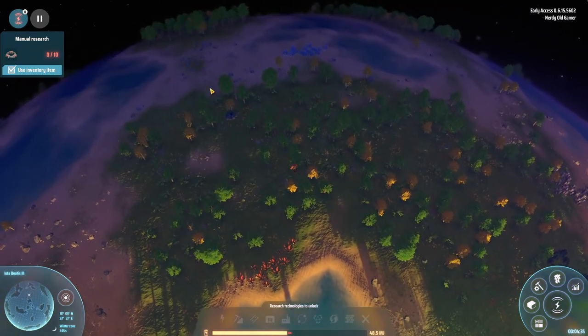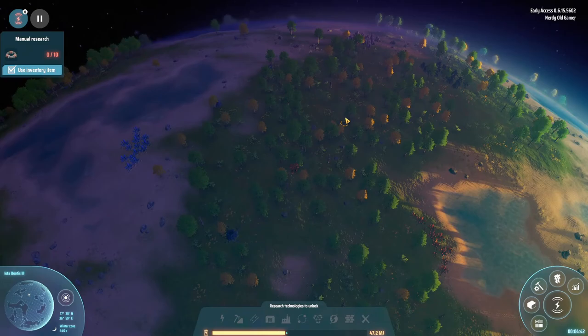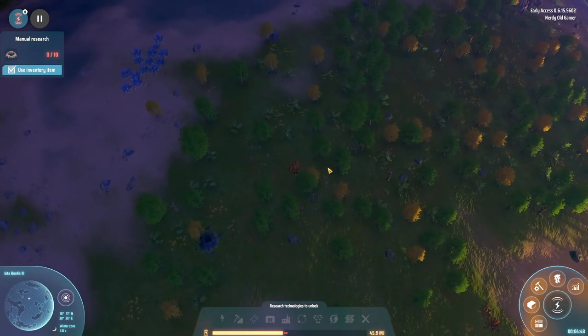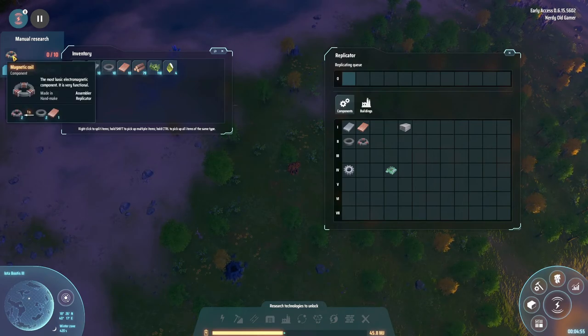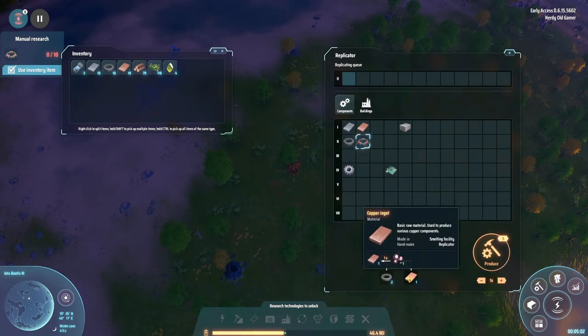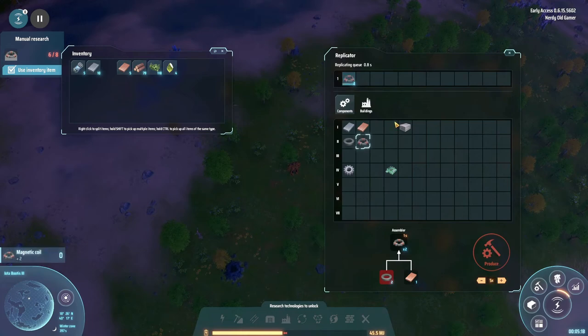So we have copper there, there's iron there. This up here seems like a good area — copper, iron. So I guess this is where we are starting. For starters, let's get this research going. For that we need 10 magnetic coils, which we can make — they take copper ingots and magnets. We have 10 magnets and 10 copper ingots, they produce two each time, so let's produce five batches to get 10. And now we're researching directly from our inventory.